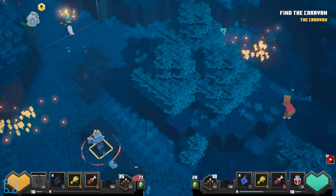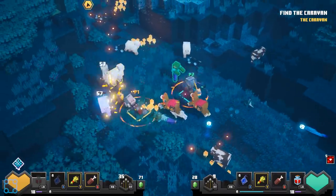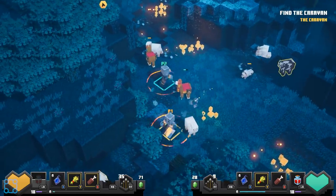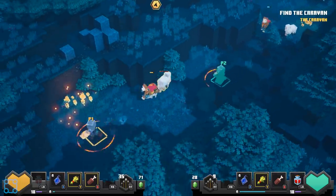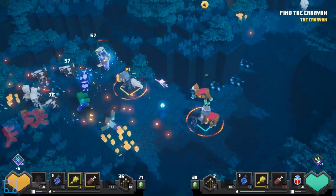So we can press that to turn on a map. If you want to see the map, just press down on the d-pad. And some sheep - you can eliminate them. Oh no, I didn't mean to hit the sheep. Finish the job.